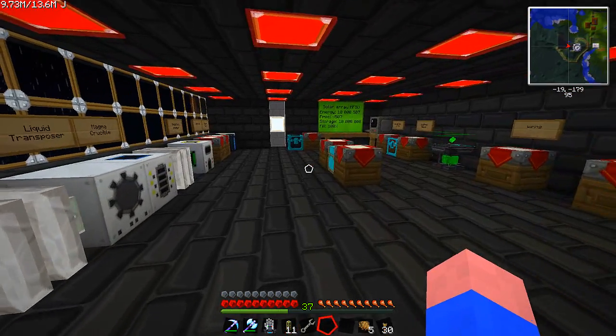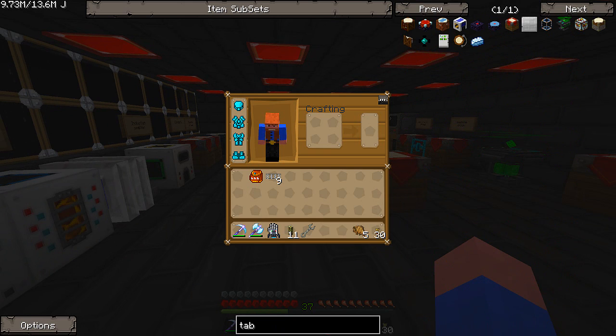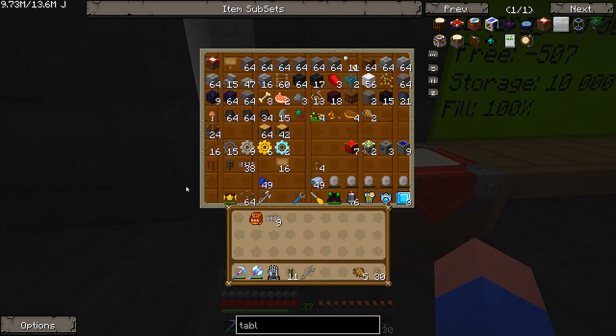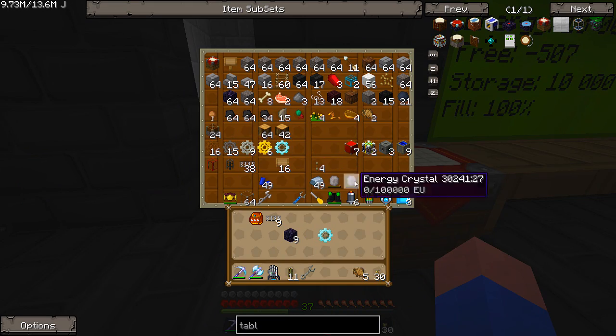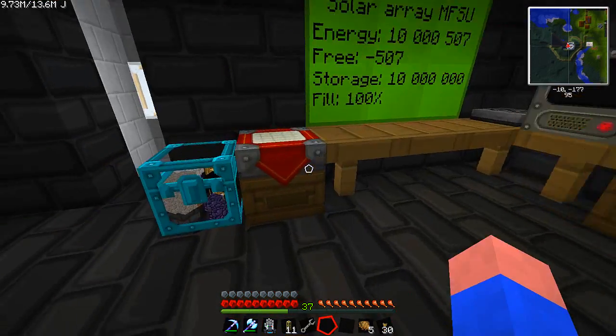The next item that I want to build is the assembly table. I'm going to need an assembly table for some stuff I have in mind coming down the road, so I might as well build it now and get it mounted over there — I think they look pretty cool. Here's what we got: obsidian, gear, diamond, redstone. Should be fairly easy. We have those parts — we have obsidian, all the gears here, redstone, and diamonds.